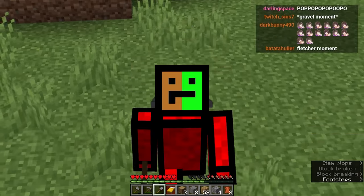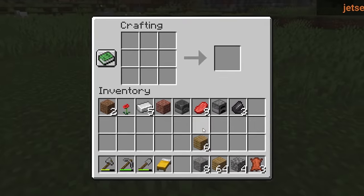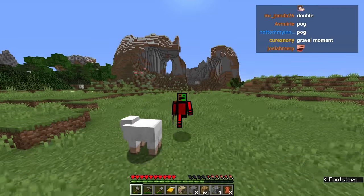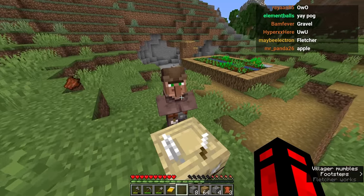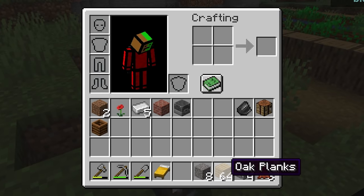We got our two flints and we're going to craft a special item — the Fletching table, just like so. Yay, we made a Fletching table! Let's go up to a villager and turn them into a villager with a job. Hey villager, have job please. Thank you villager. What do we have? Ooh, there it is — 32 sticks equals one emerald. That is nice. This is what we're going to do.